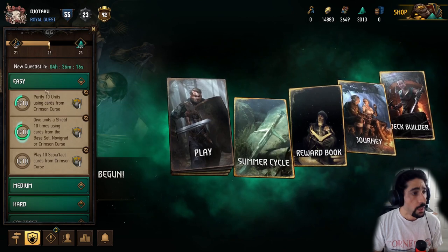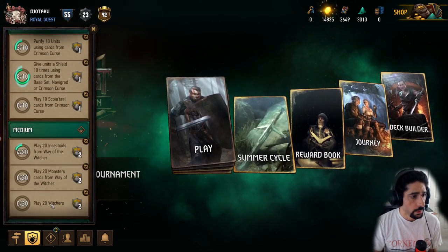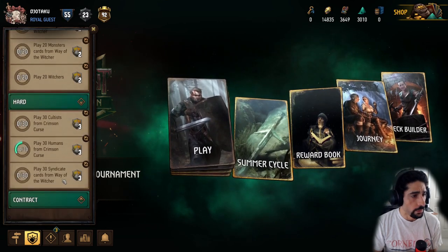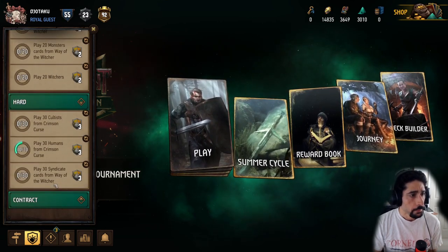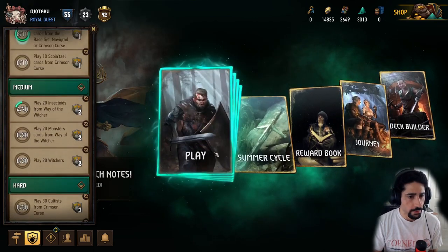Alright, Scoia'tael — that doesn't really help me. Go to Medium, grab that one — 20 Witchers, okay. And then Hard, we've got Cultist and Syndicate. Maybe we'll do one to two games, so let's do Witchers first.